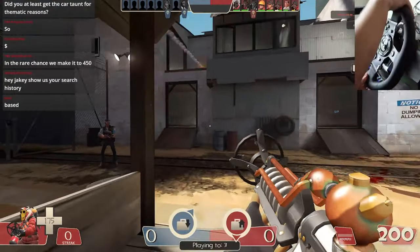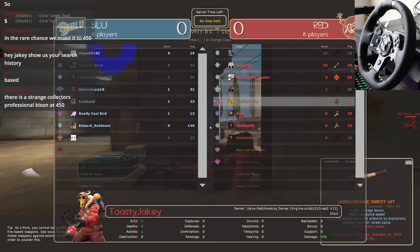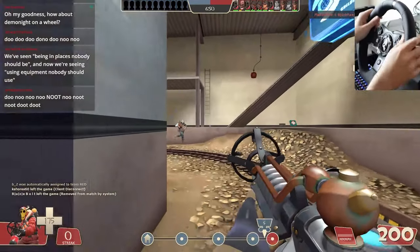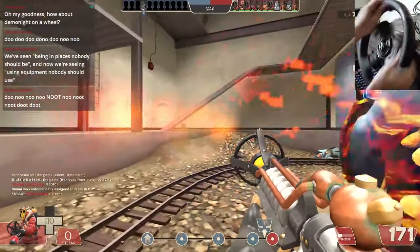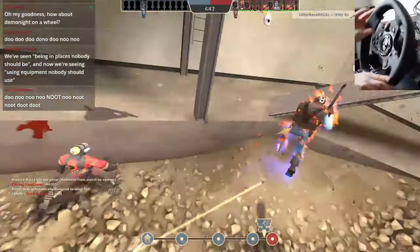That demo man! Can I get at least one kill, please? That was five — five dollars. Somebody put it in the chat: five dollars. Get this demo knight? Nope. Come on, please let me get him. No! My hands are like completely crossed over.